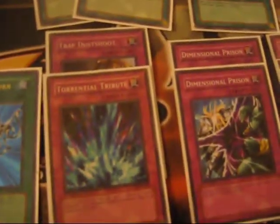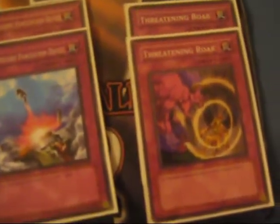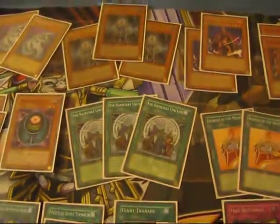For the traps: Trap Dustshoot — a very good card. Torrential Tribute. Two D-Prisons, two Compulsory Evacuation Devices. Backfield support — no Heavy Storm, so it doesn't matter how many you set. And two Solemn Warnings to stop OTKs, or save yourself that one turn and win the next. So this deck is priced for trade or sell — if you want it, hit me up.